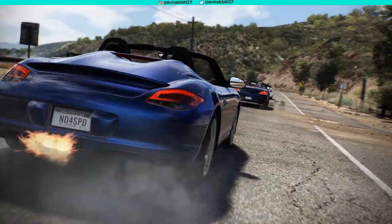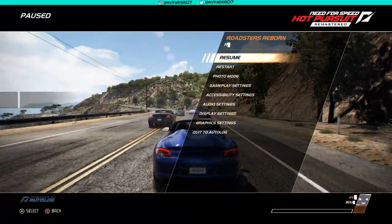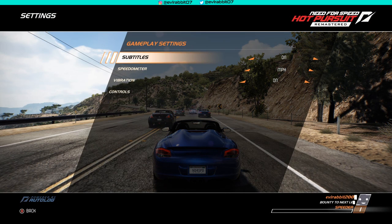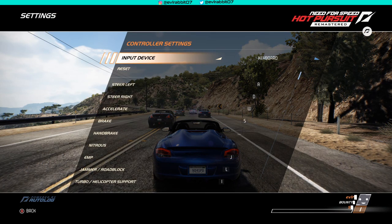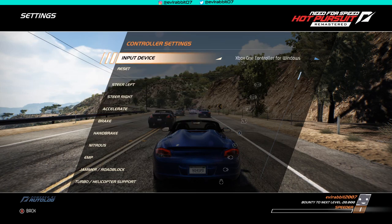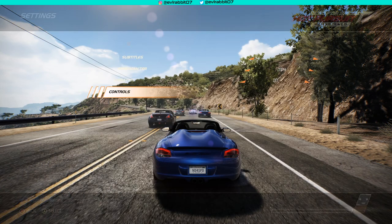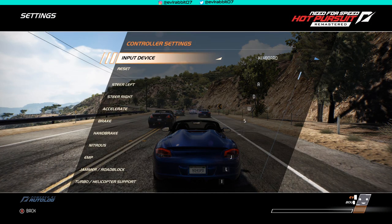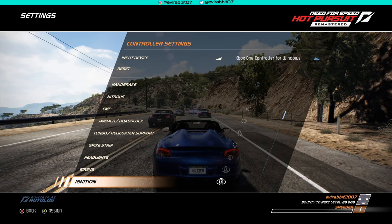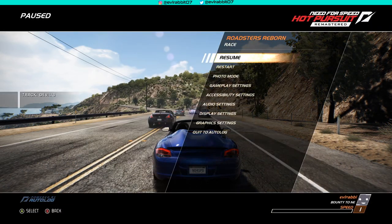I guess we're in automatic mode. Let's go change some game settings — controls: steer left, steer right, handbrake. Handbrake is X, nitrous is A. Change camera is the right button. That's all we need to know, let's go back to it.